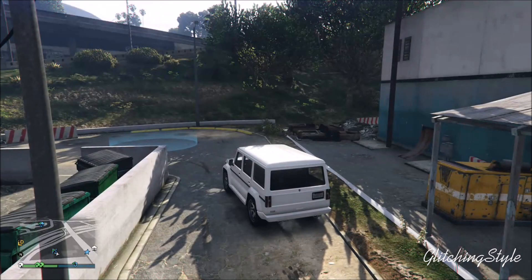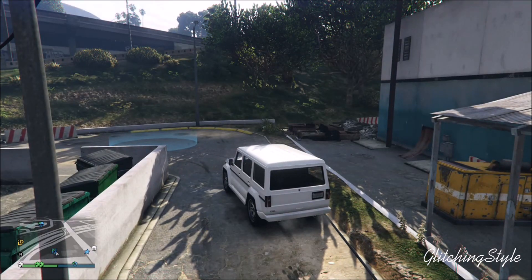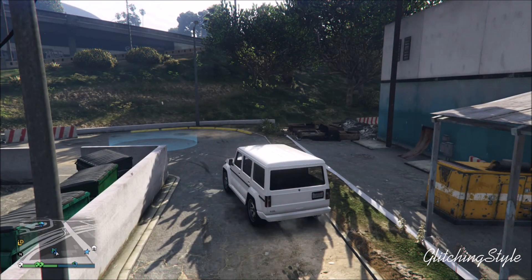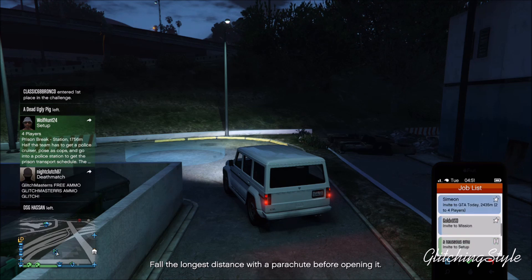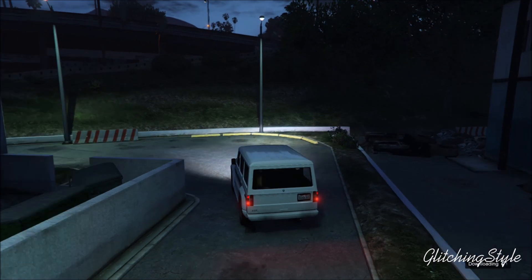This glitch is actually very simple. What you guys need is any street vehicle — I recommend you get something like a Dubsta, it sells for good money. Then you want to have a job, like a contact mission from one of the main characters: Simeon.